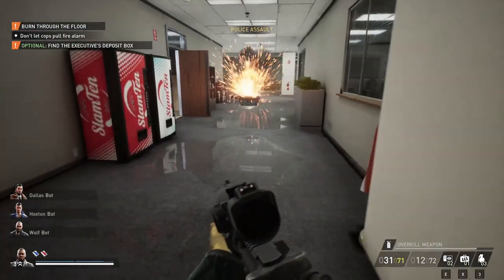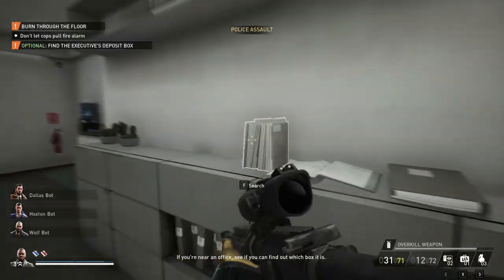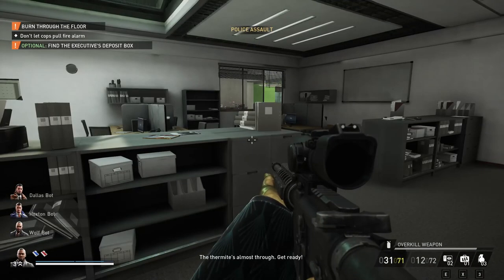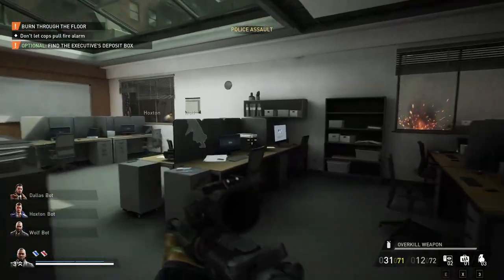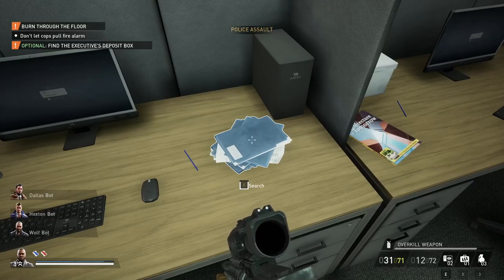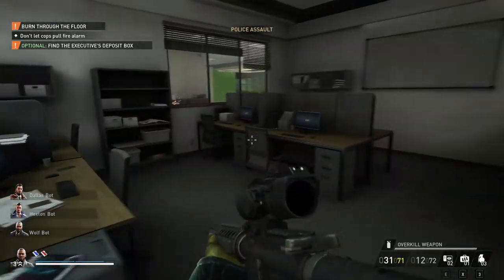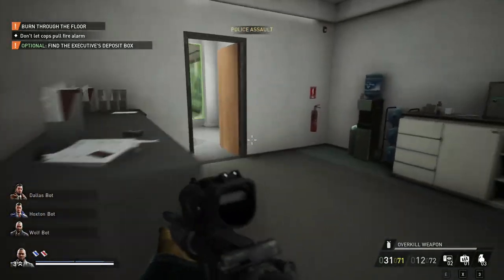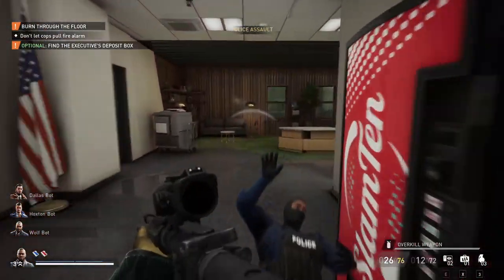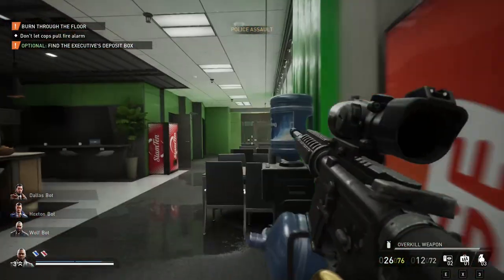An executive working at Wixia has a safe deposit box here in this bank. If you're near an office, see if you can find out which box. I think you have to find a code on one of these, and then it lets you open the box. I'm just gonna do every single one I can — I don't think there's an indicator whether you get the right one, so I'll just hope I get the right one.